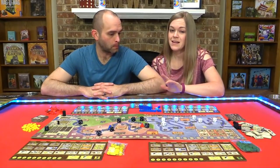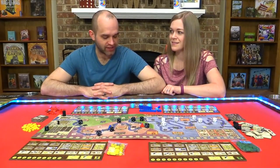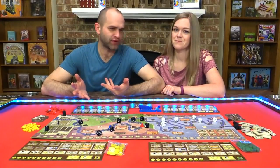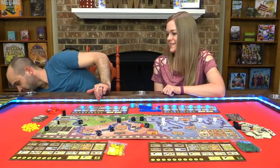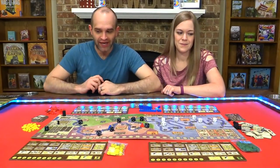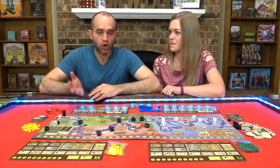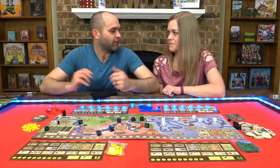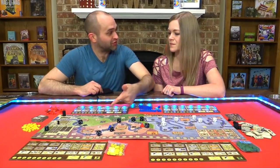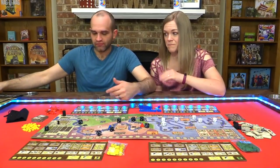It's good to look ahead and steel yourself for what's coming next. There's also a bag full of tiles — demand markers — that you draw as an additional event each round. So in addition to the historical event, you get another effect, and then that tile gets tossed from the game. Again, it could be good or bad.